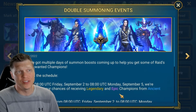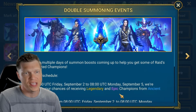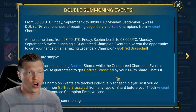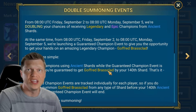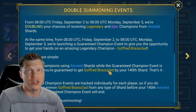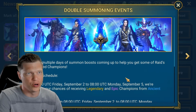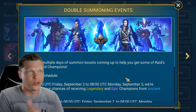Hey, what's up? This is Chosen, and in this video we are going to talk about the double summoning event madness going on this weekend, also coinciding with an event — 140 Ancient Shards to get a guaranteed Goffred Brass Clad during 2x Ancients. We're going to talk about this champion in context and let you know how I feel about YOLOing a bunch of shards and if they are worth it or not, and cover some other stuff going on in Raid.